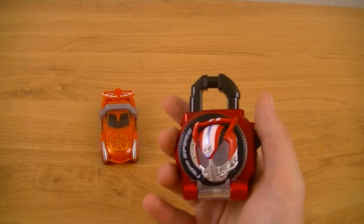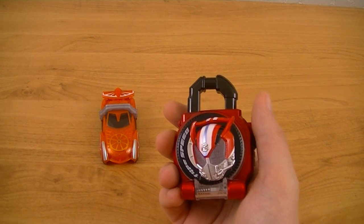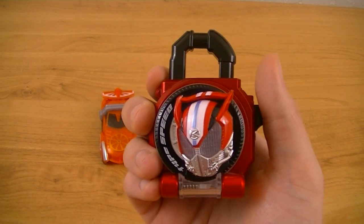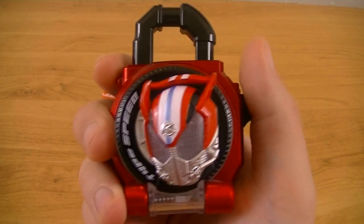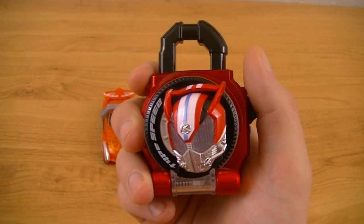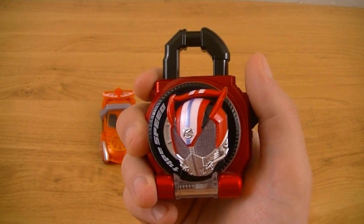With Drive getting Gaim's powers, Gaim gets a lockseed based on Drive's Type Speed. This is stylized similar to most of the Legend Rider Lockseeds, with a little bit of difference to it.